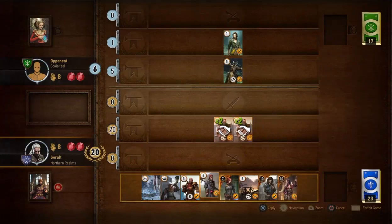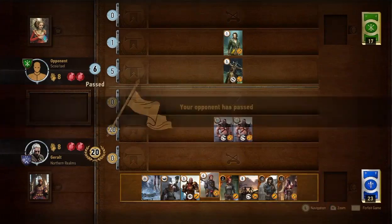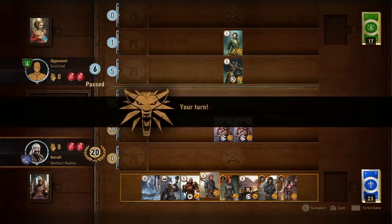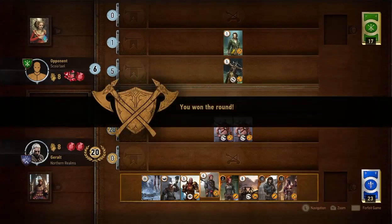I'll continue with another tight bond into ranged. Because they're identical, they join together and double up. My opponent has passed, and that is a fairly easy victory — they've got six points, I've got 20. I've won this round; all I have to do is pass to win it. And I've won the round.